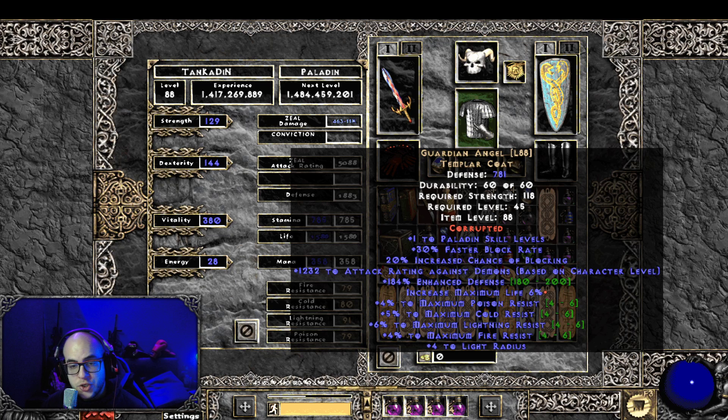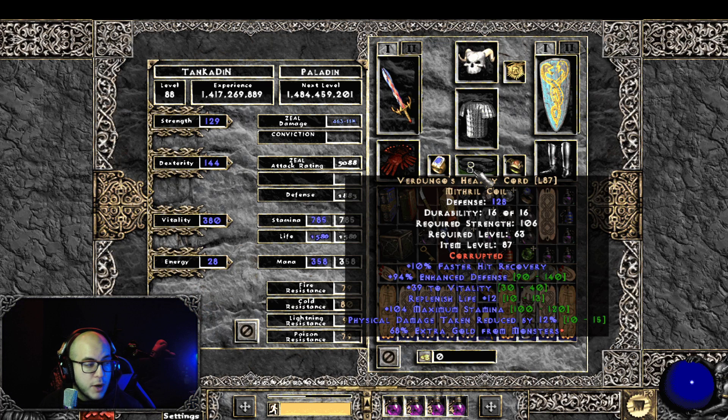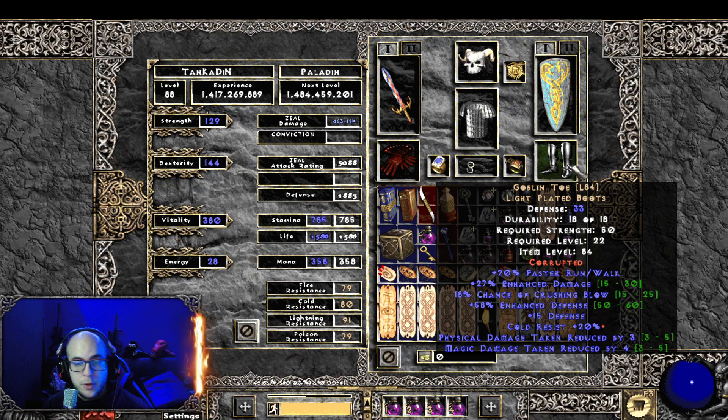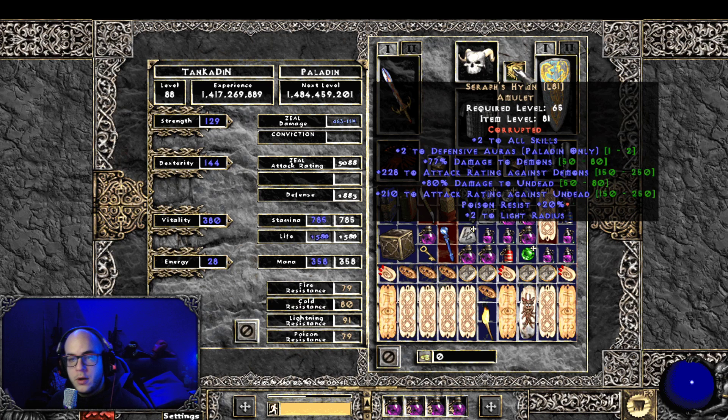I have a Guardian Angel with 6% maximum life. A Verdungo, though the corruption was bad. A Dwarfstar, a Ravenfrost — this corruption was bad because my other Ravenfrost which had 246 attack rating broke. A goblin toe with a bad corruption, but they were low. And Dracul Grasp, which is again bad corruption, but I didn't find anything better.